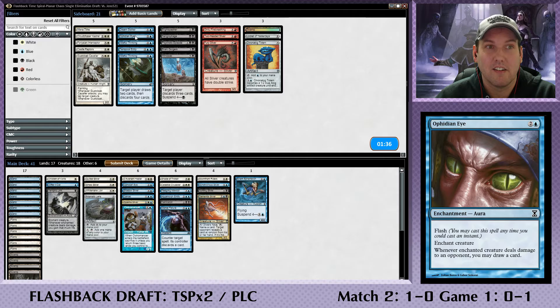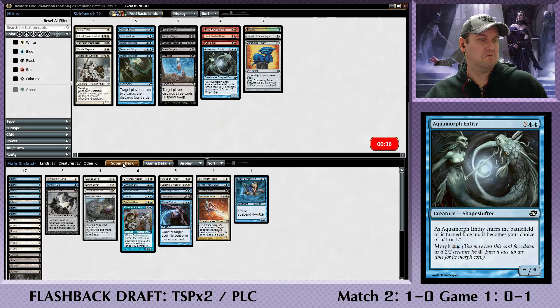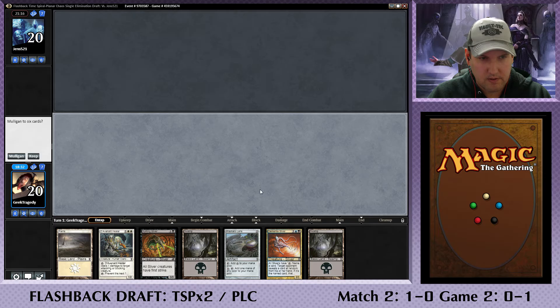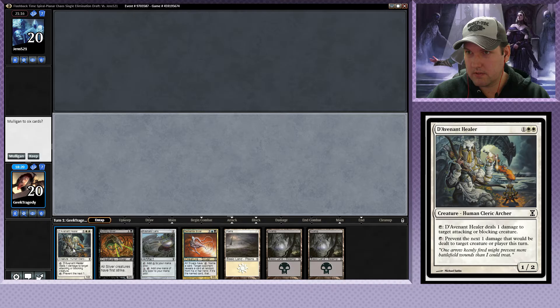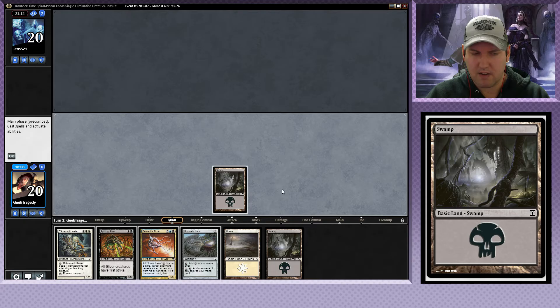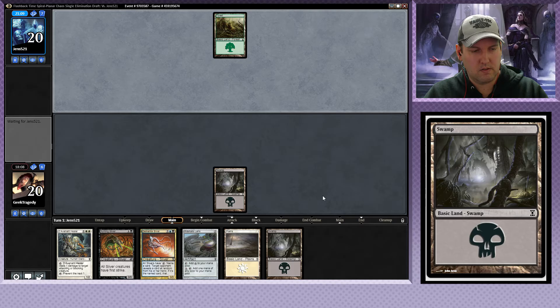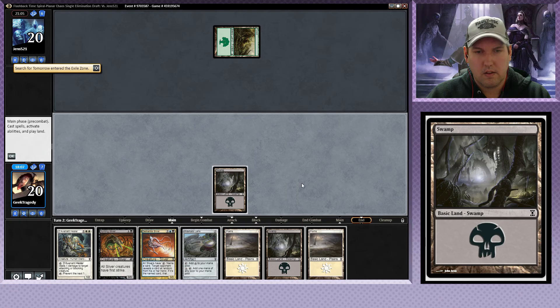In the sideboard: a card that forces us to draw land — target creature, land on top of its owner's library — that may not actually be bad given how much suspend they have. Counter target spell, its controller discards a card — I may actually bring a counter in. Return to its owner's hand, destroy target creature it can't be regenerated, creature's controller puts a zero-one green Sheep creature token into the battlefield — maybe I'll bring this in. What would I take out though? Let's take out Wishful Thinking and put in another flyer. Manatithe — I think Manatithe is just a funny card. We're also gonna take out Aquamorph Entity. We'll see how this works for us.